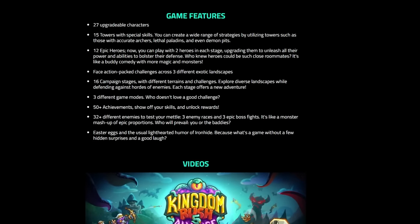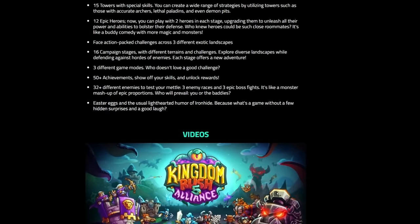We can see that there will be 27 upgradable characters with 15 towers with special skills, and we can create a wide range of strategies with that. There are many other towers, and there are 12 epic heroes. You can play with 2 heroes in each stage, which seems pretty great — that's exactly what I needed. It's a fast action game based across 3 exotic landscapes.